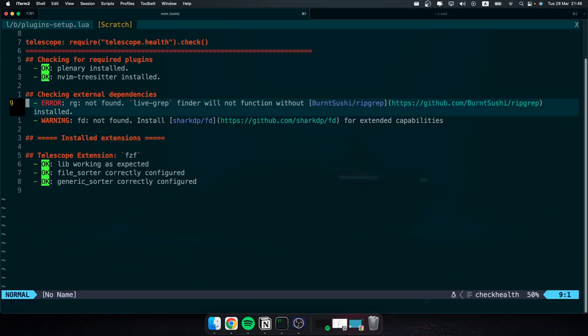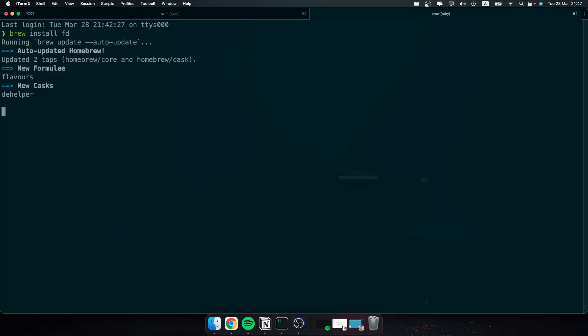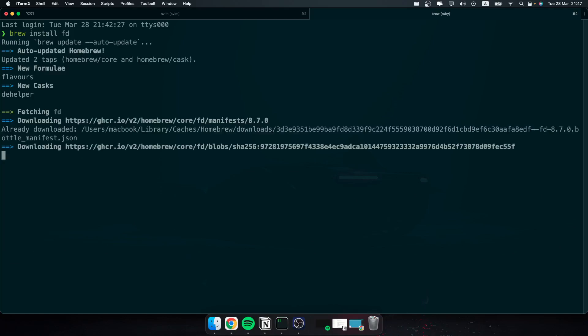Let me open a new terminal window. We need to install two dependencies: live grep and fd. We can use Homebrew to install those. It's running — it's a bit slow, I think it's checking for a Brew update and currently updating.